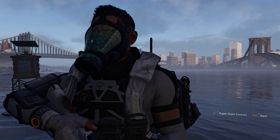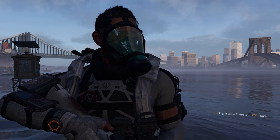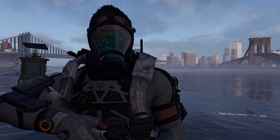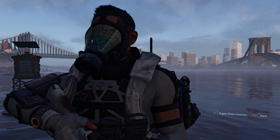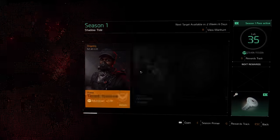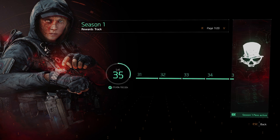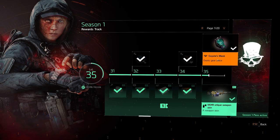Today they added a completely new exotic to the game called Coyote's Mask, and it's actually pretty good. Before I talk about the actual exotic, how do you get it? It's pretty simple. As far as we know right now, you can only get it from the season pass at level 35. If you checked my season video earlier, you know about the mask.